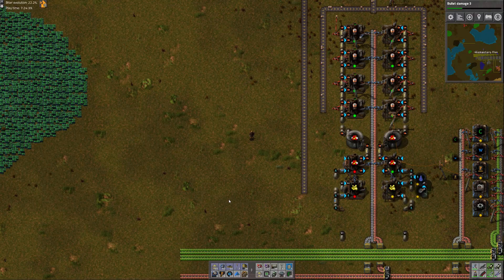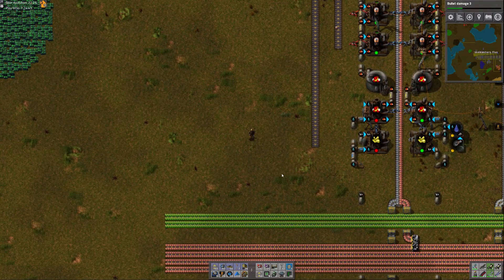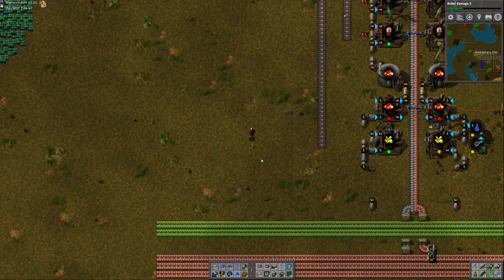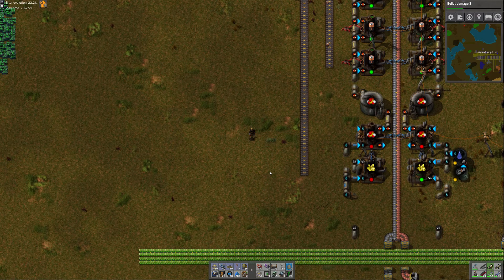Hey everybody, it's Momentary Flux. Welcome back to Factorio with Yoki Industries. In this episode, my plan is to get plastic up and running and then use that plastic to make the advanced circuits and processing units — the red and blue circuits.